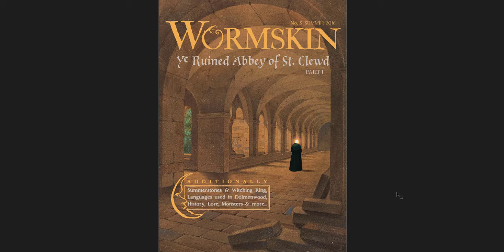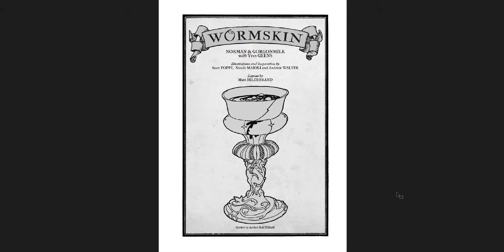Now, this is Wormskin No. 3, which is The Ruined Abbey of St. Clued, Part 1. It also has Summer Stones, the Witching Rings, Languages, History, Lore, Monsters, and more. This is a much more substantial one in terms of getting the setting down. The Ruined Abbey of St. Clued is actually one of the adventures going to be written for the new setting — it's part of the Kickstarter. That's a goblet by Arthur Rackham with a little goblin built into it.